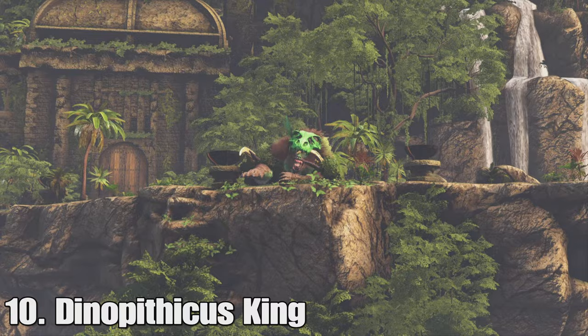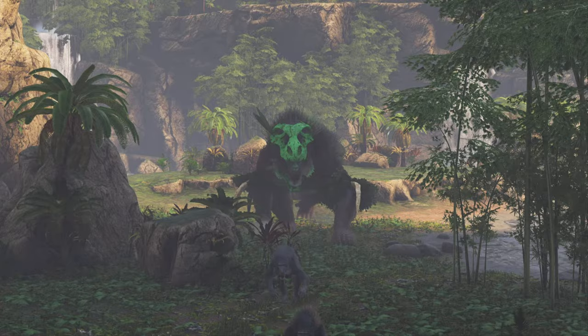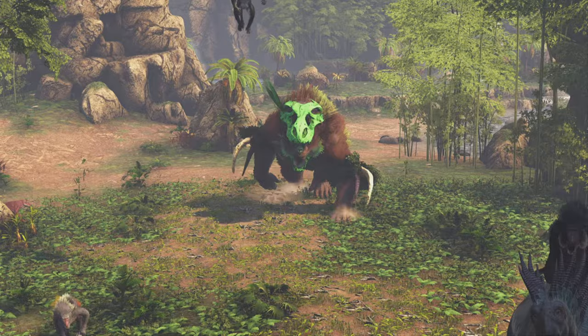At number 10, we have the Dinopithecus King. This is the first of the custom map bosses, and it gets a little bit more challenging — definitely more challenging than the Megapithecus or Manticore. This one has minions that are actually kind of annoying, like Dinopithecus that spawn, as well as Dinopithecus that float around on Sinomacrops and ones riding a Margosaurus.